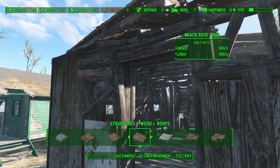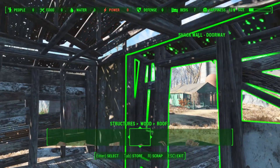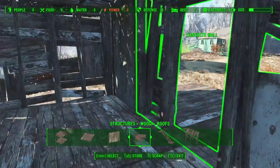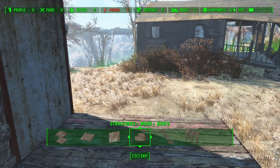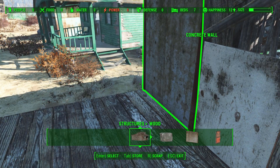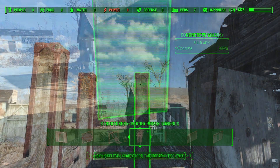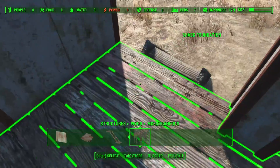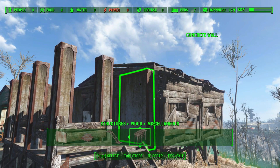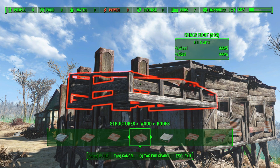That is the window I talked about. Now this is going to be the porch — I already covered it in my latest video so I will skip over it a bit. That part is done. Now let's take a look at the roof. As you can already see, I placed in the wooden railings because they look better than the metal in this part.